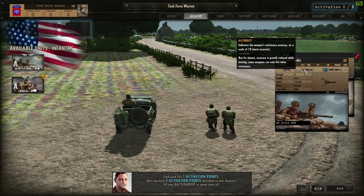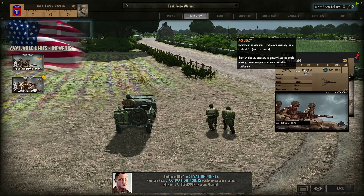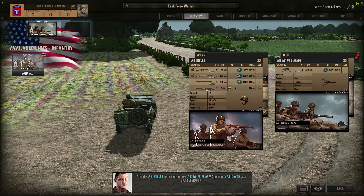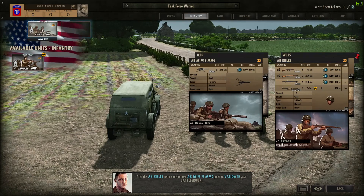Each pack fills one activation point. Here you have two activation points maximum at your disposal. Fill your battle group by picking the airborne rifles pack and the new airborne M1919 machine gun pack to validate your battle group.